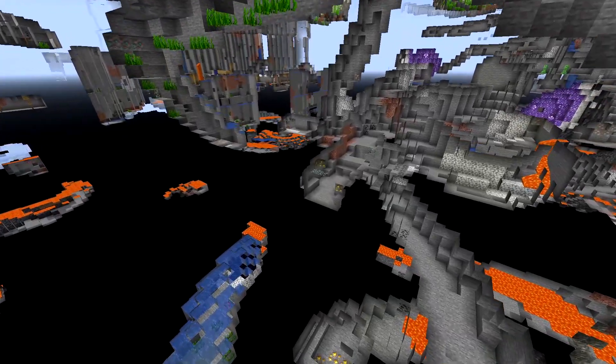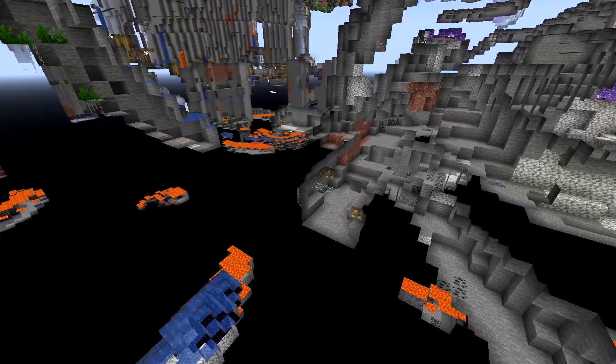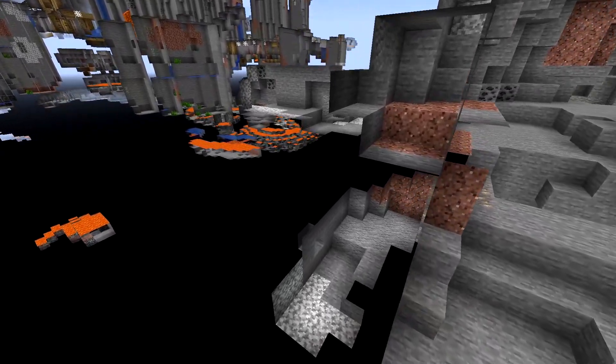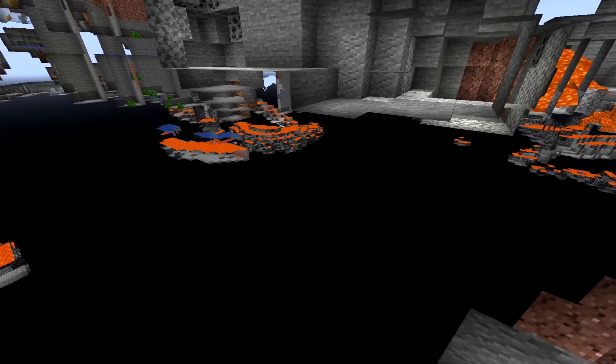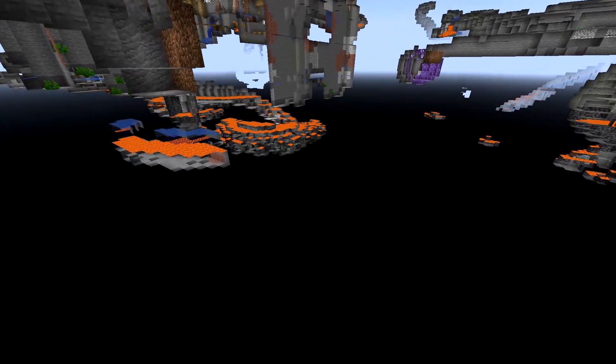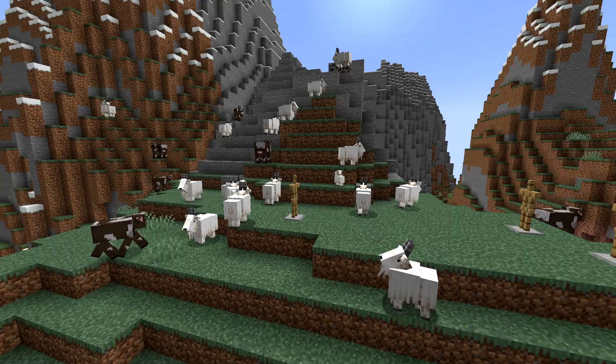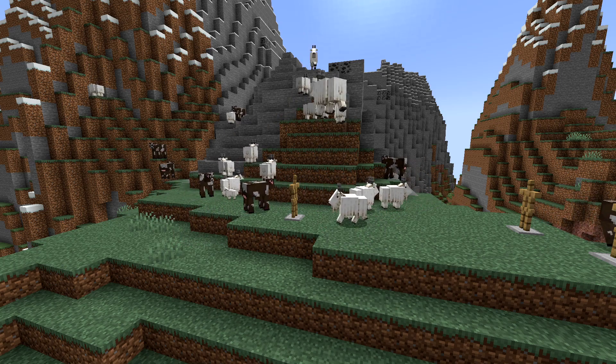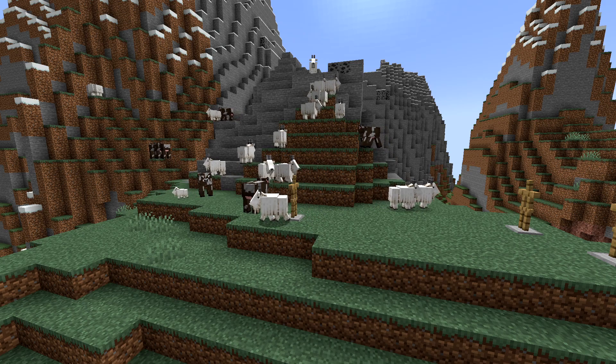That's basically it for that part of the video. Let's get fully into the new features and changes of this snapshot. The new feature of 21w15a: goats will now ram anything that moves, including armor stands as well.